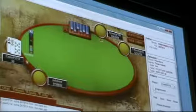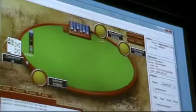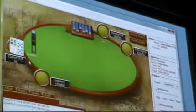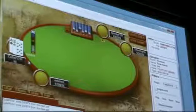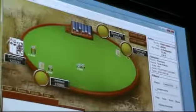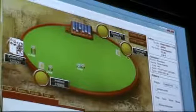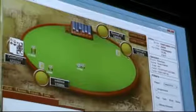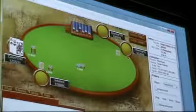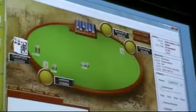Ace-ten — shove all-in. As you can see, I started with about 100,000 chips and now I have 247,000 without ever having to win an all-in or anything. I've just been going all-in a lot and winning the blinds. I mean it doesn't always work this beautifully — I was getting lucky that I was getting good enough cards and my opponents were never getting great hands good enough to call me. But in general, you have to do this.